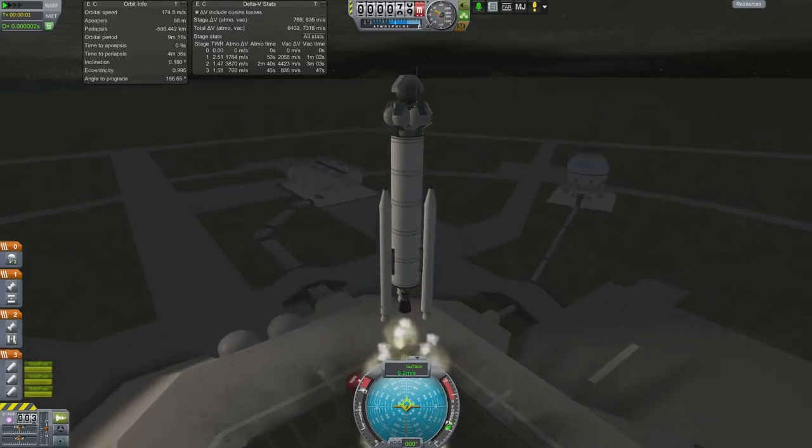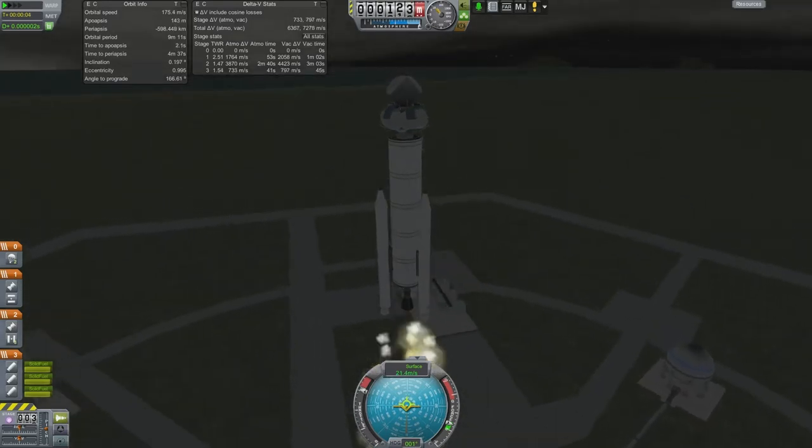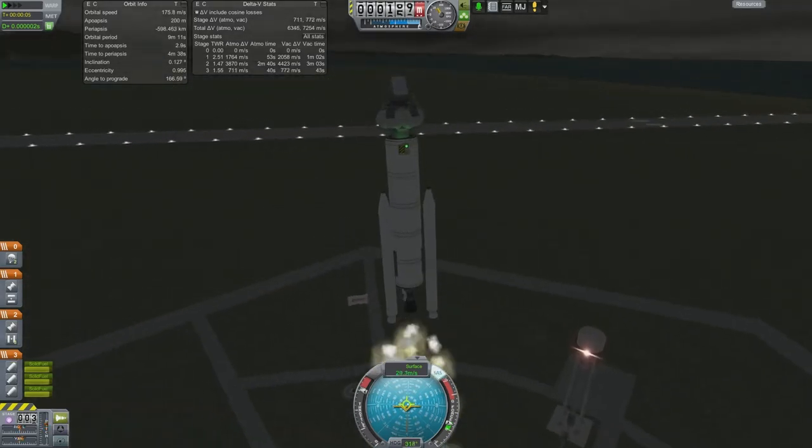Hello everyone, welcome back to Epic Space Program. My name is Matt. This is episode 6 of Epic Space Program and we are launching a probe to the Moon.